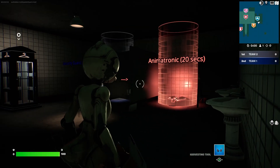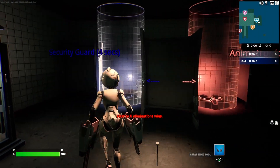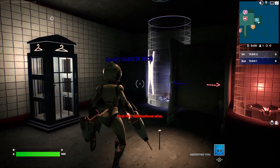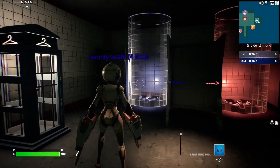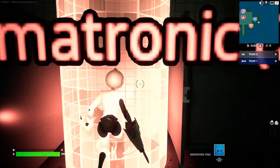I'll be playing as the animatronic. First to five eliminations wins. Two people can be a security guard, or one person, or however you want to do it — it's pretty equally balanced. You can change roles on the fly, so I'm going to be the animatronic.